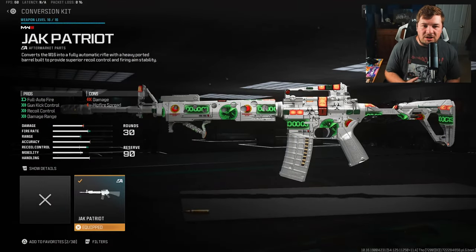Starting off with the first attachment you're going to need: the conversion kit, the Jack Patriot. You guys know this attachment well. It's basically going to turn this into the M4, giving it gun kick control, recoil control, damage range, and of course full auto rate of fire.